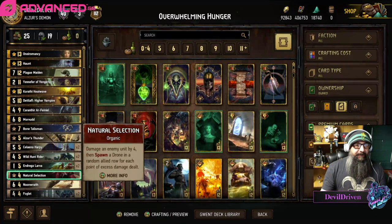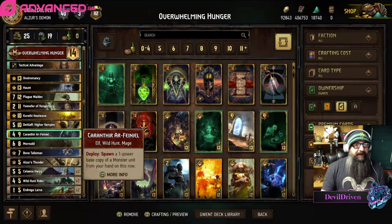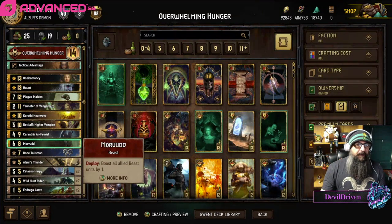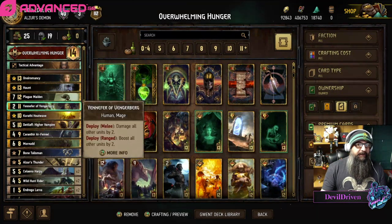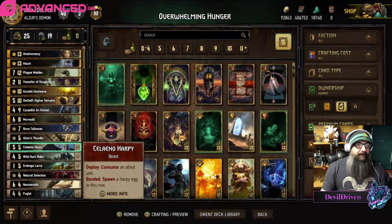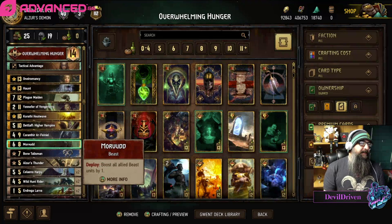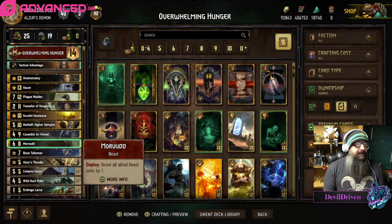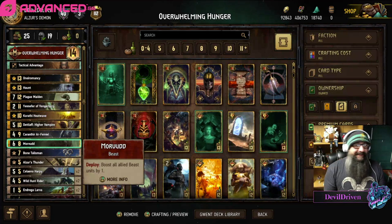It's got a little bit of thinning with the foglets and the wild hunt riders. Your death wishes are there; there's not a lot of consume. You also have morbid you could play to cover up the rats and boost them as well. So you got Yennefer, morbid, and talisman for the sweepers, which is pretty sweet. Granted, the deck I played against wasn't something super meta.